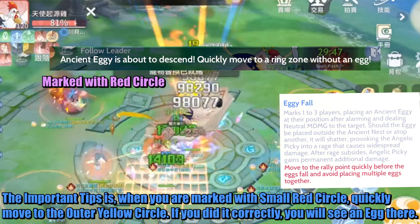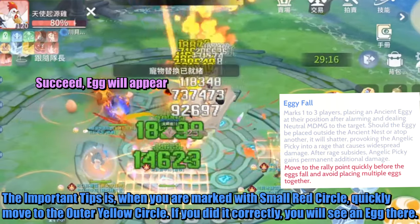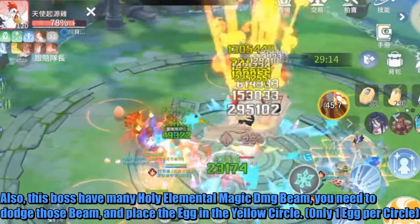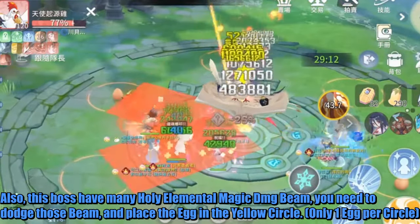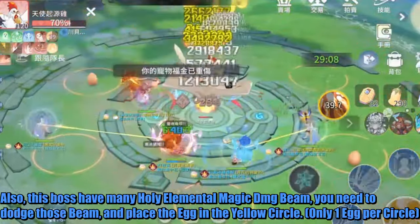If you do it correctly, you will see an egg there. Also, this boss has many Holy Elemental Magic damage beams. You need to dodge those beams and place the egg in the yellow circle.